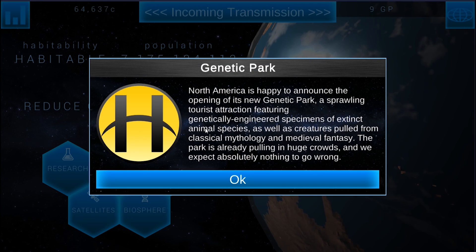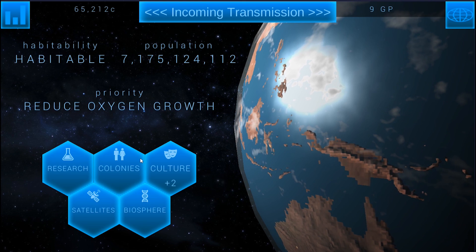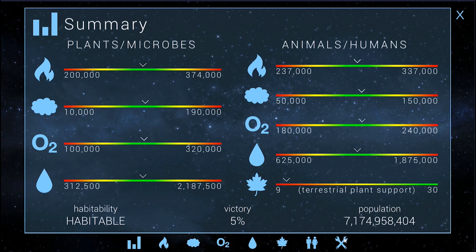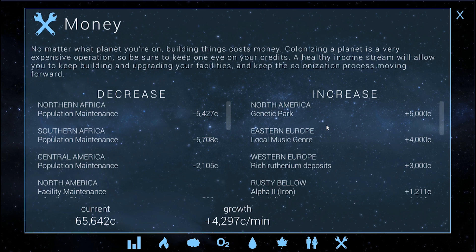What am I going to spend my money on next? Ooh, this is good — we got a new genetic park here. It's essentially just making a jab at Jurassic Park, but you do get a bonus for that. You should get some bonus income for having that random event. That's giving us 5,000 credits. So now we're plus 4,297.